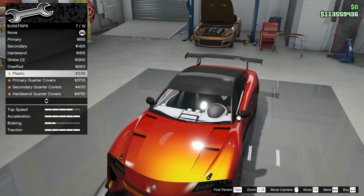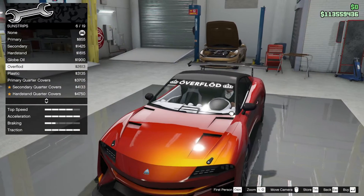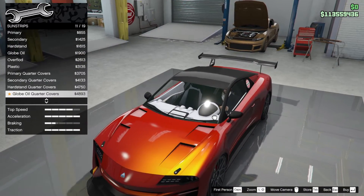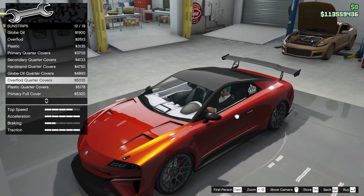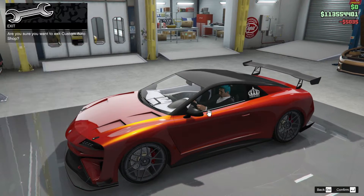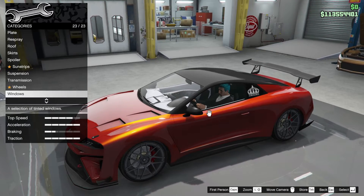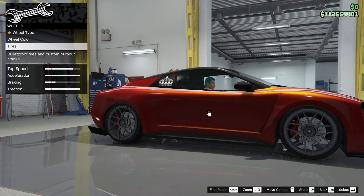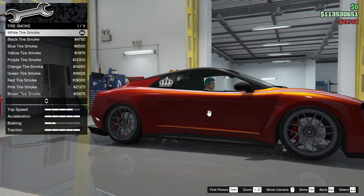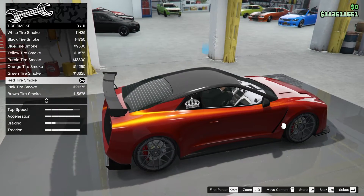Looking at sun strip options — Globe Oil Overflowed plastic sun strip. Actually, let's put one on — look at that, it's got a little crown on the side. There we go. Suspension is lowered to the max. Wheels — these are quite original rims, I'm tempted to keep them. Tire enhancements, bulletproofs, and tire smoke — want a red smoke with this build.